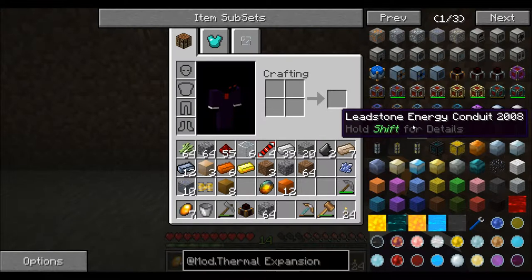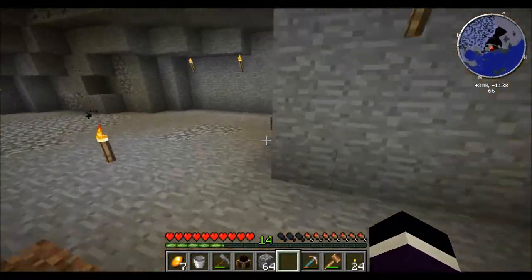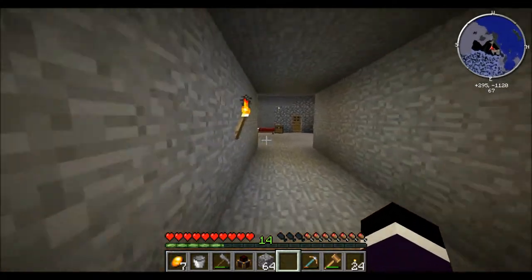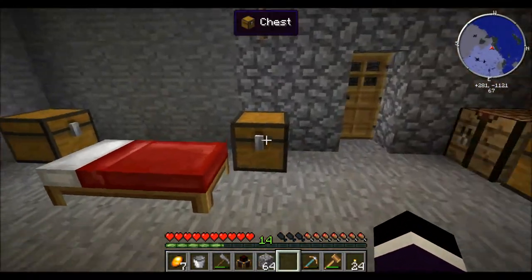Leadstone energy conduits is pretty much what we're gonna need — lead, glass, and some redstone. And then we'll start making the machines so that we can get some fluid ducts so we can have more than one steam dynamo.